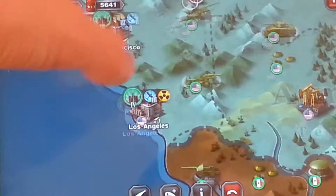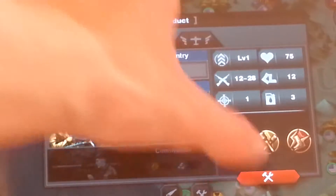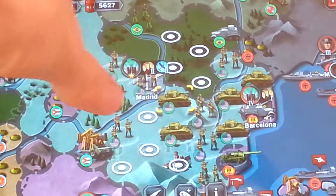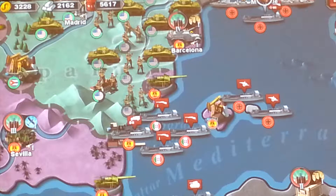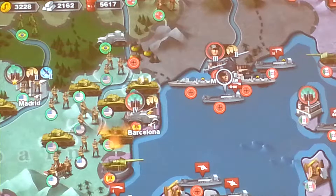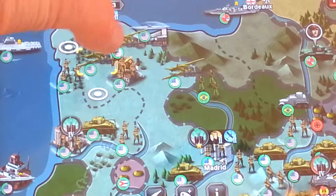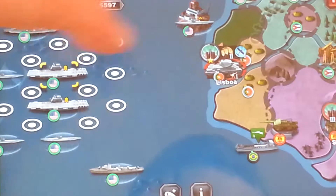We are going to respond. We'll leave these forces here to defend our coast — actually we're going to send these guys over to help defend. Meanwhile we're going to send infantry up there, go ahead and start building that up, build up a lot of artillery. Looks like the Italians and the Germans — there's a whole bunch of people coming over to Spain. Continue sieging Barcelona — I think it'll fall here in the next little bit.